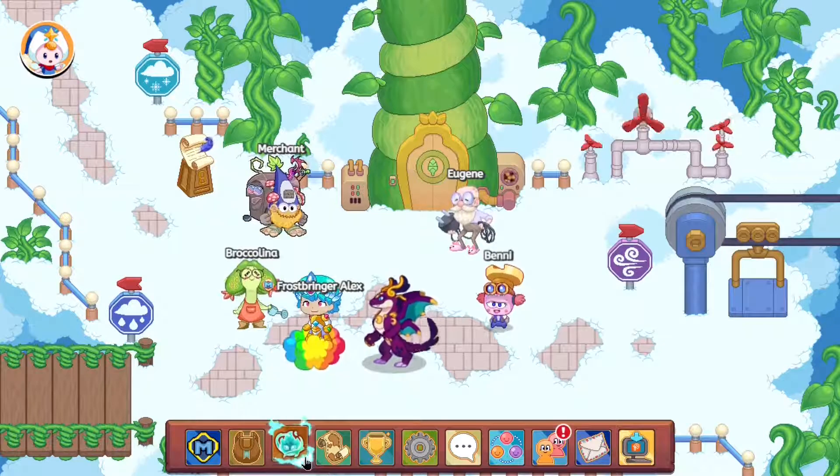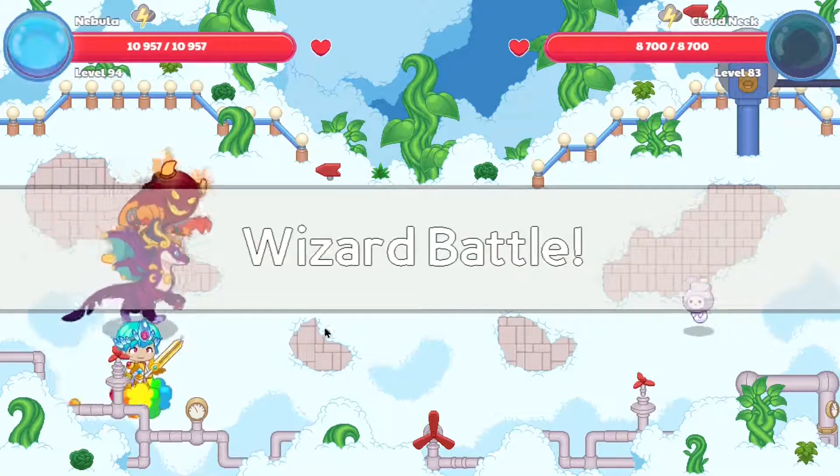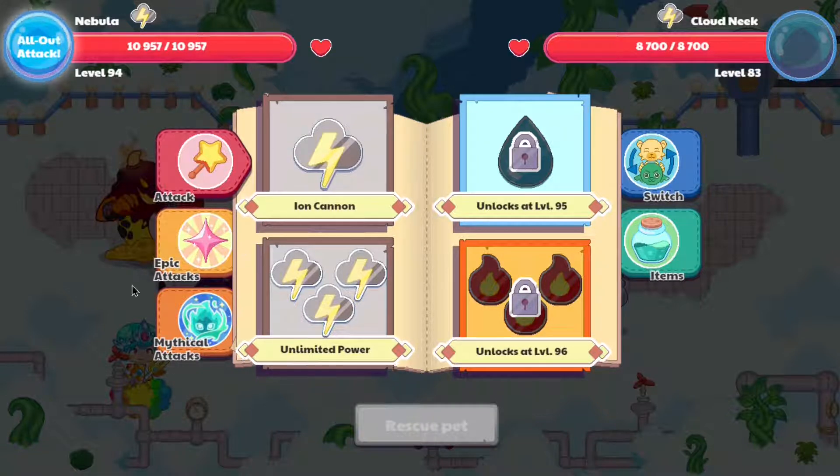We found ourselves a Cloud unique and let's go attack it. First of all, a level 94 Nebula has about 10,000 to 11,000 health, while our Mag Mischief at a higher level of 98 only has 8,000 health.